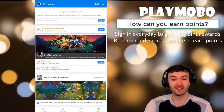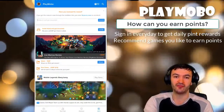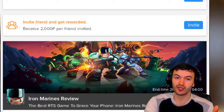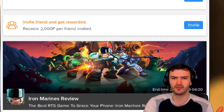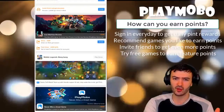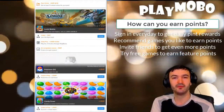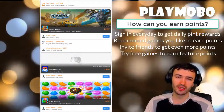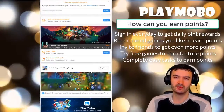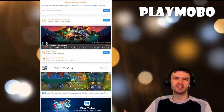Another way to earn points is to go into the Earn section, where you'll find different categories. You can invite friends and get rewarded 2,000 points per friend — that's a lot of points. You can also earn points by sharing — sharing pages, sharing games on your Facebook page and elsewhere. There are also points for playing games and testing them out, maybe giving feedback. Complete a few easy tasks, earn your way up to a bunch of points, then exchange them for a gift card and use it however you please.